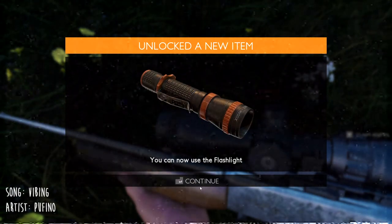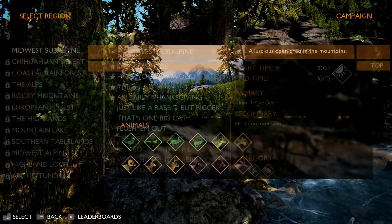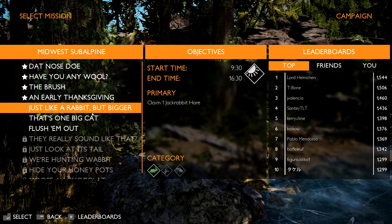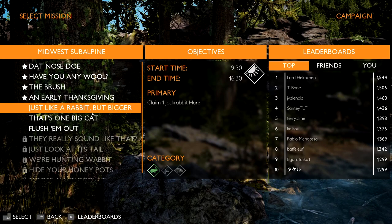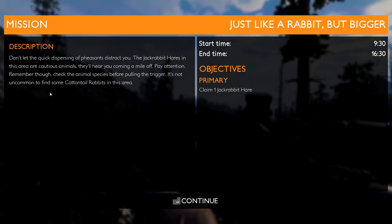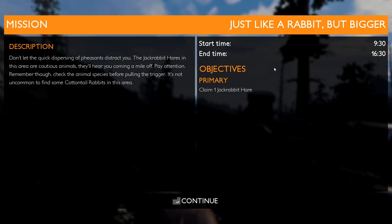We just actually unlocked the flashlight — that's awesome. That one only took about six minutes. Let's go back. Maybe we can do one like 'Just Like a Rabbit, But Bigger' — claim one jackrabbit hare. Start time at 9:30 in the morning, end time 16:30, which is 4:30 in the afternoon. We'll go in with the same loadout. We are on the mission 'Just Like a Rabbit, But Bigger.' Our start time is 9:30 in the morning, end time 4:30 in the afternoon, which is 16:30 in military time. We only have one objective — our primary is claim one jackrabbit hare. Let's get right into it.